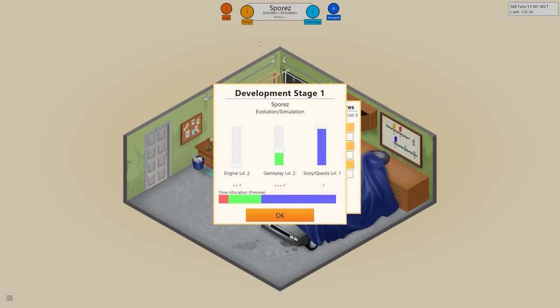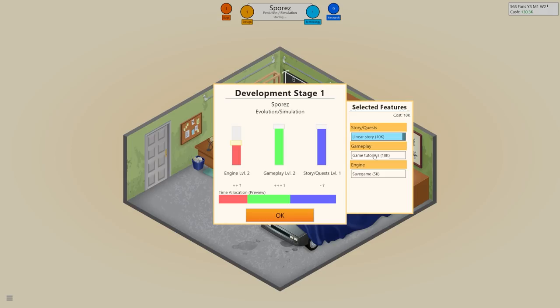Using the more expensive 2D v2 gives us more points. Gameplay will be high and engine quite high. We turn on all engine features — linear story costs 10k, game tutorials 10k, save game 5k. For an evolution simulation I'm not sure you'd want a story, but we'll include it. Some feature combinations make absolutely no sense — I was once making a casual dance game and it offered 'day/night cycle' and 'MMO.' A dancing MMO? Anyway, we'll keep it reasonable.